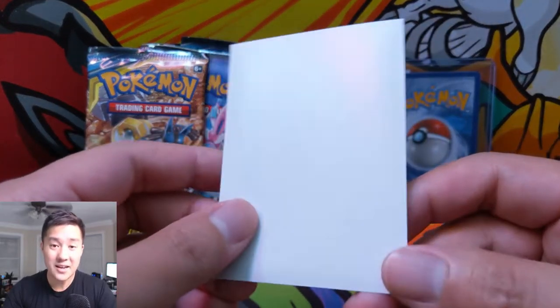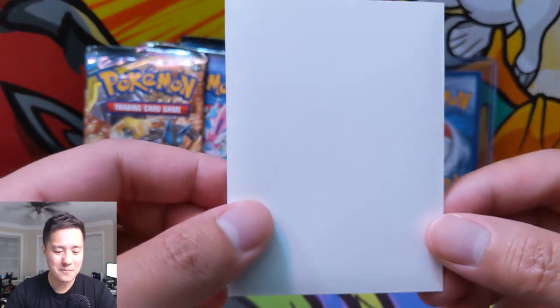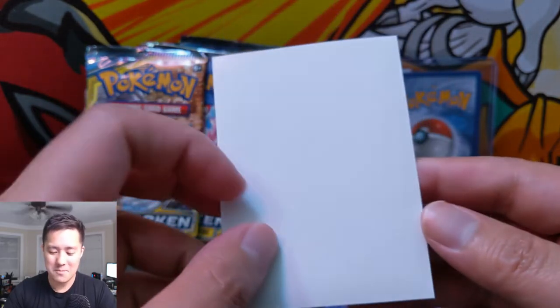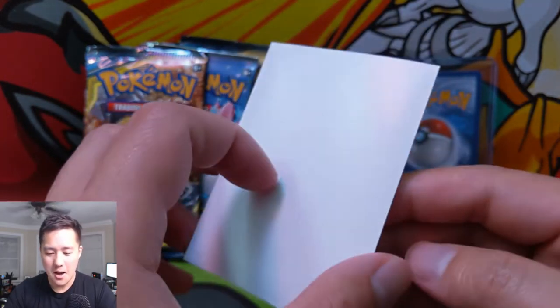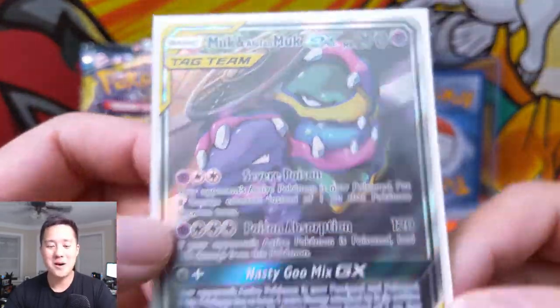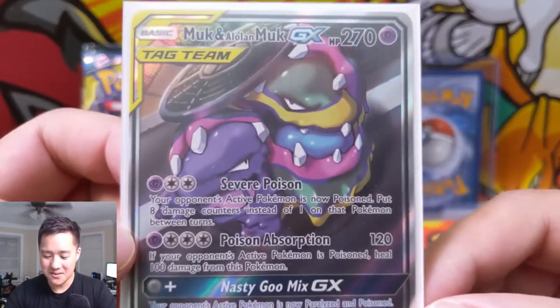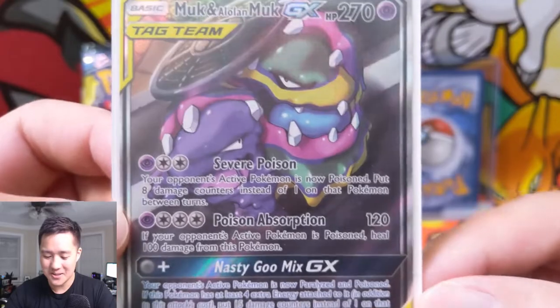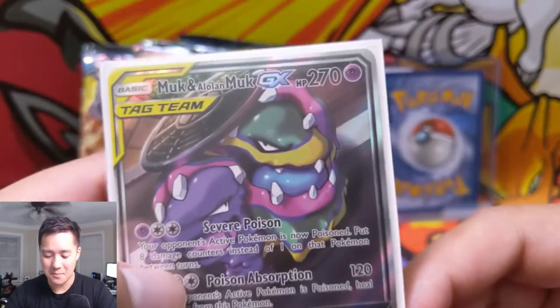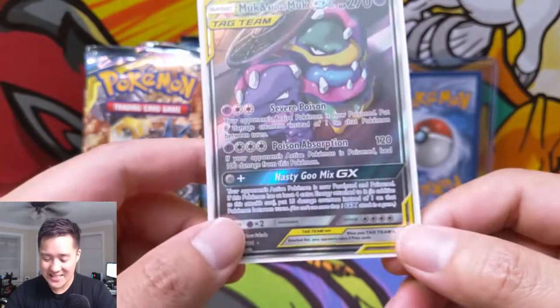For our first mail day item, this is one of my favorite cards in Unbroken Bonds that is not a rainbow rare Reshizar. It's boom — the boys — Muk and Alolan Muk! I still love this card. This is the alternate art — they're just trying to get out of the sewer. It's such a cool art. I love the idea of pairing Muk with Alolan Muk, just such a nasty tag team.